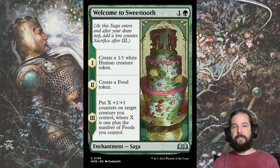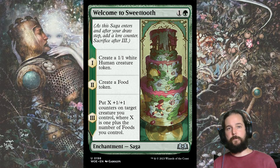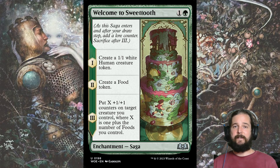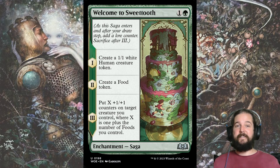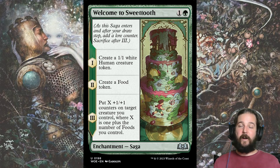Golgari also gets 2 Mythic-level uncommons. Welcome to Sweet Tooth is awesome — you get a 1-1 human token, a food, and then in Chapter 3 you give a creature X plus-1, plus-1 counters where X is 1 plus the number of food. So without playing food on Turn 3, it's at least a plus 2, plus 2. The real dream and synergy to look for is Ginger Brute — since it is a food creature, you could line up giving it plus 4, plus 4, and a 5-5 pseudo-unblockable creature on Turn 4 is quite the clock.